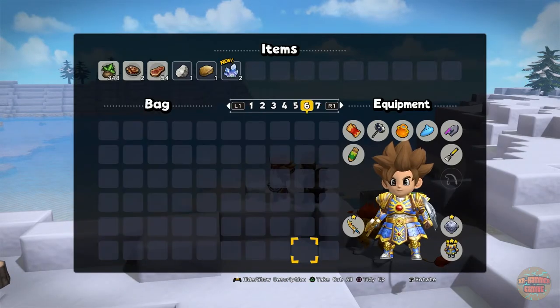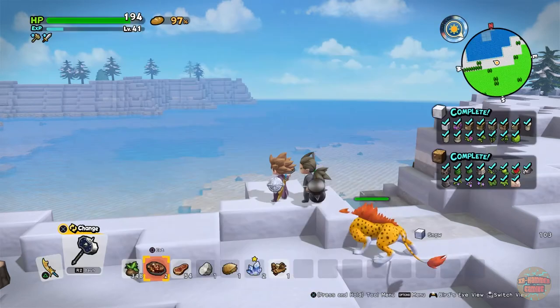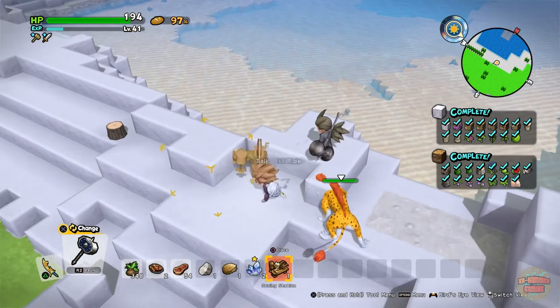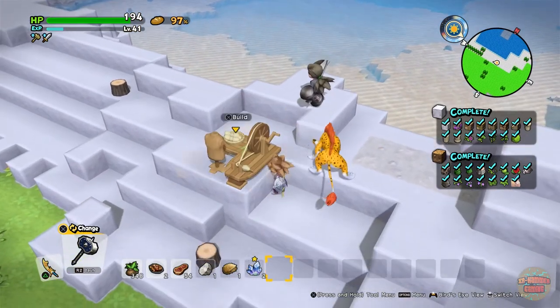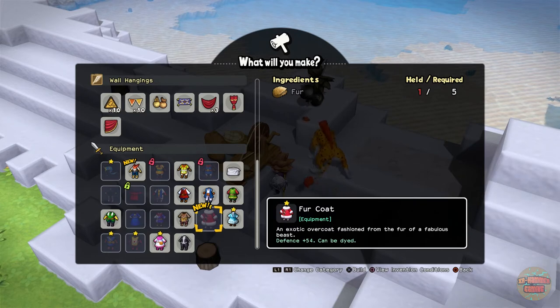Let's show it off. I haven't got a crafting table — typical — let's see if I can do it on the service station. I'll pop it down, but I don't have enough fur, so I will be back shortly.